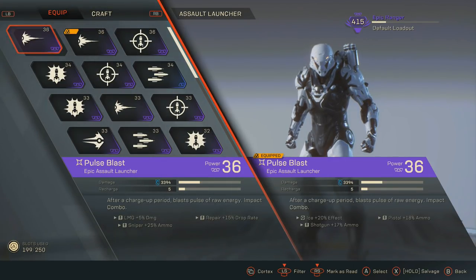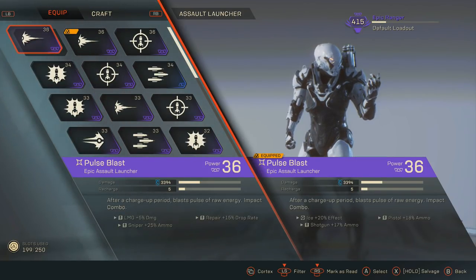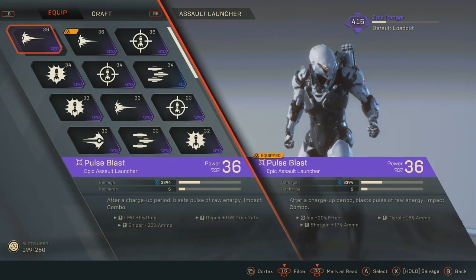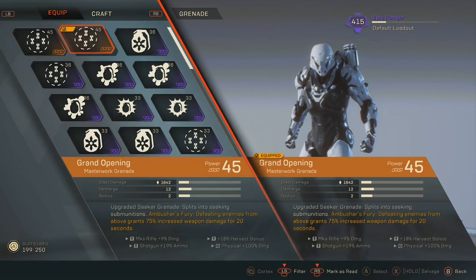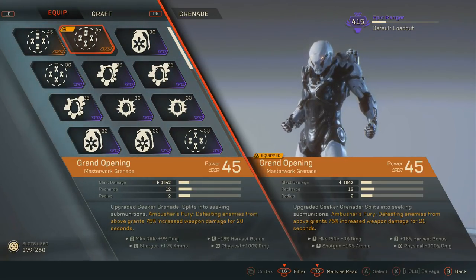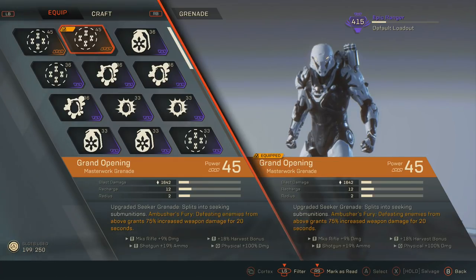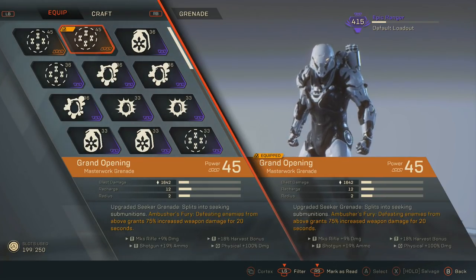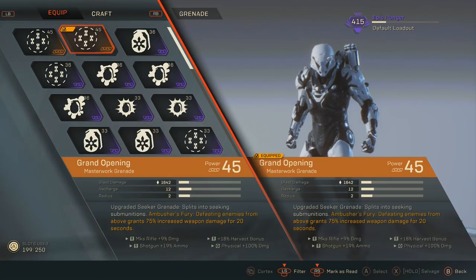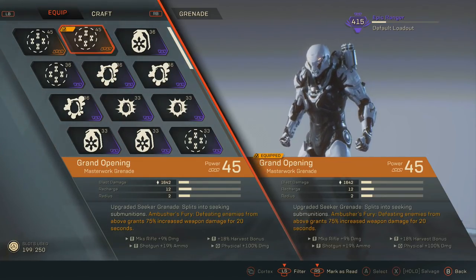Another good thing to note is that your melee as the Ranger deals electric damage when you hit enemies — that is a primer. So you don't necessarily have to take Frost Grenade; I just recommend it because it's pretty good and freezes enemies. On my current build I have the Grand Opening grenade — I got two of these from the same Stronghold mission on my first Grandmaster 1 attempt. The perk is Ambush's Fury: defeating enemies from above grants 75% increased weapon damage for 20 seconds. Plus the one I have equipped gives me 9% extra damage on my Marksman Rifle, making my Thunderbolts even stronger.